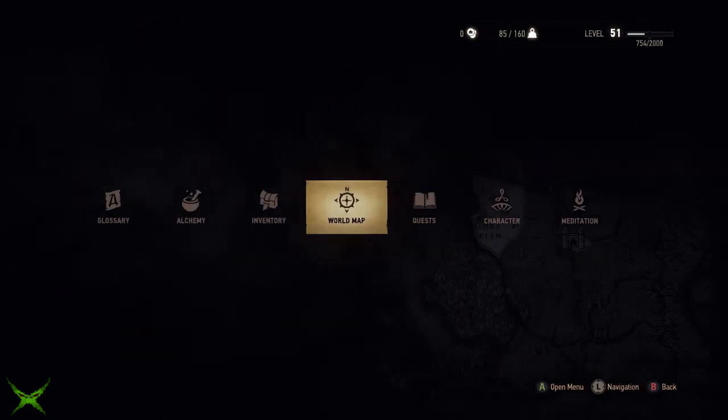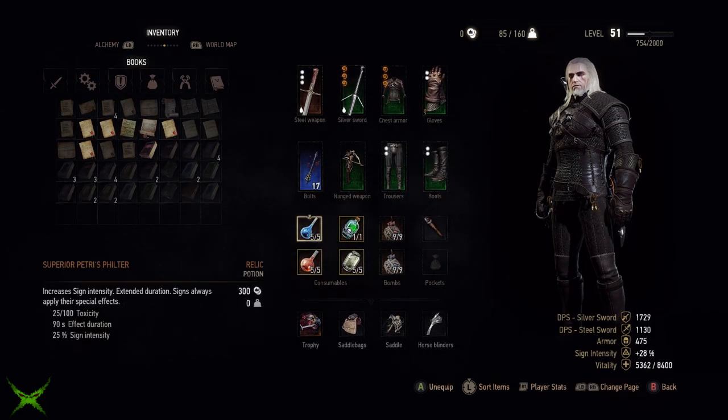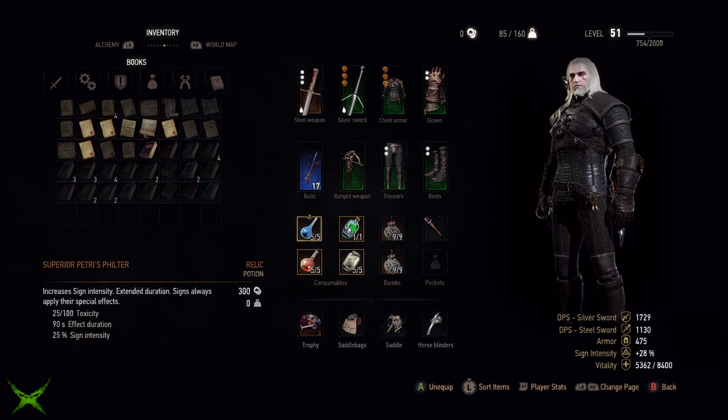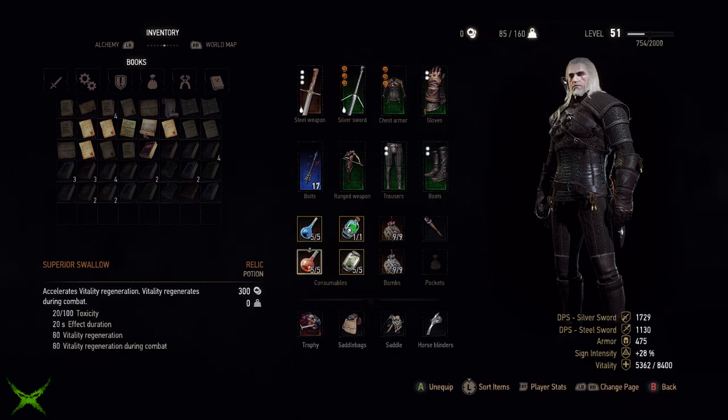Next, let's look at the potions. For the first slot I use Petri's Filter to guarantee the effect of my signs, which need the support due to limited sign ability investment. Other potions that synergize well with this build are anything that increases vitality — and that leads us to Swallow. Swallow is absolutely essential to the build as it's the key to the defensive synergy from our enchants. It triggers rapid vitality regeneration in combat, and if you play the build correctly there should be long periods where you're running around at full HP with this effect active.